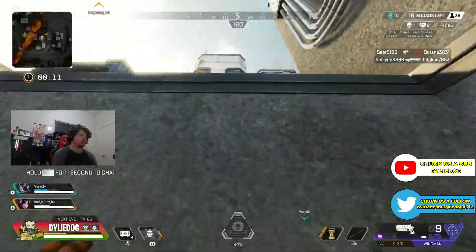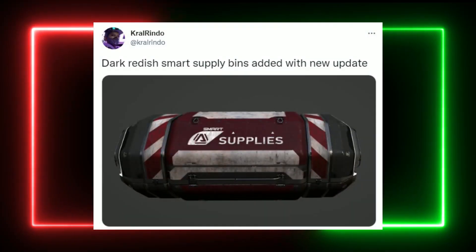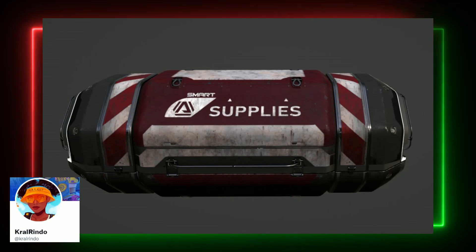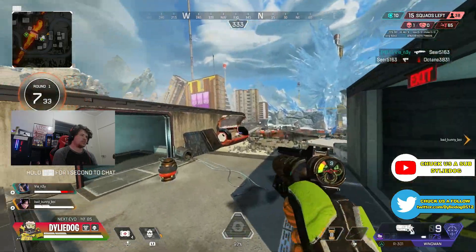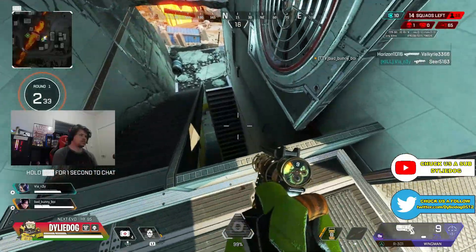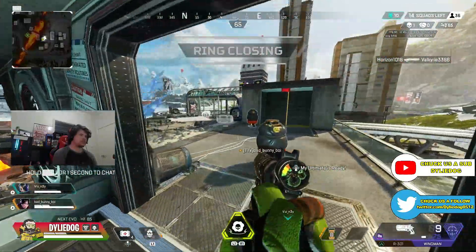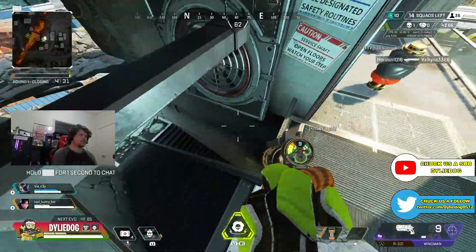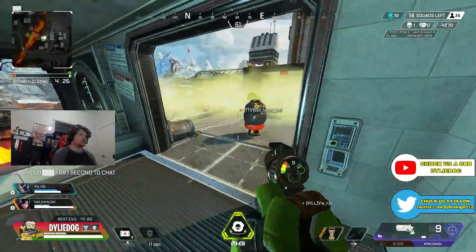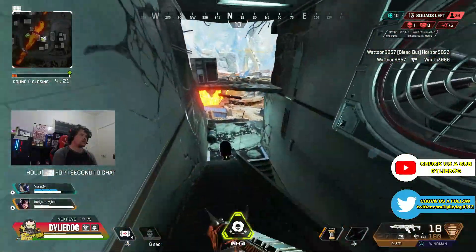Now it also seems that we have a new type of Supply Bin coming to Apex, as Cryo Rindo has found a new Smart Red Bin in the files. Now it is expected that these bins will work similar to the Supply Bins found in the IMC Armouries on Storm Point, as the loot you get from those bins will be the items that you need from the loot you're currently holding. Now recently we did see in a stream showcasing the new map that blue Supply Bins would be accessible for all Support Legends like Loba and Lifeline. Now this did not make the Season 15 update, so it is expected that Respawn are planning to make this gameplay change for Support Legends, either with the next update for the Collection event, or more likely in Season 16's update.